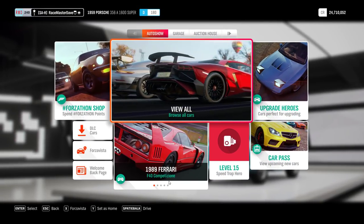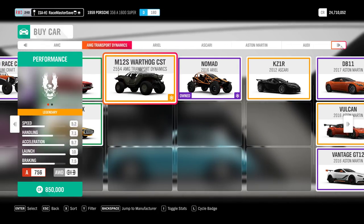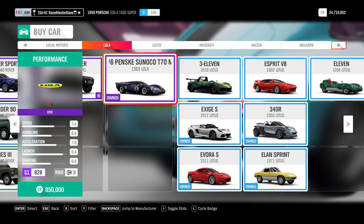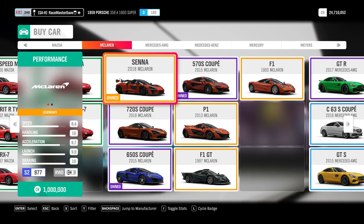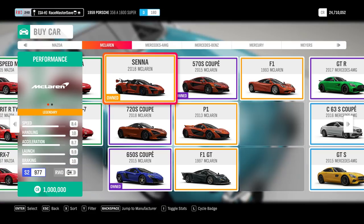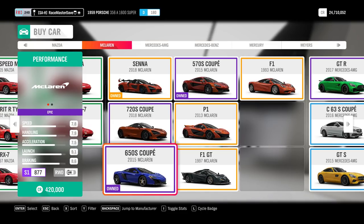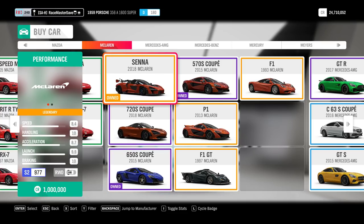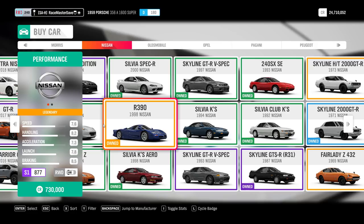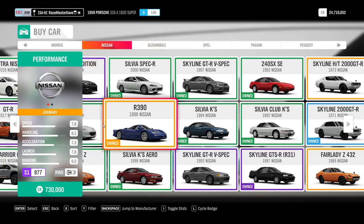Looking at what cars I bought - if we go to the auto show we can narrow it down. The McLaren Senna cost 1 million credits. I did buy that because as far as I know you cannot win it anywhere - not from campaign, not from a wheel spin. The other McLarens, the 570S and 650S, came from wheel spins. Then there's 730,000 for a Nissan R390, and the reason I bought that is pretty simple.